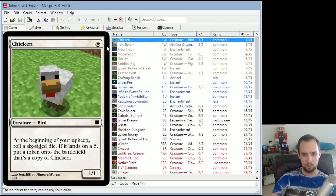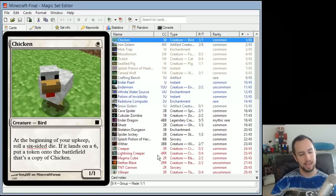Chicken is a 1/1 for 1 — pretty vanilla. At the beginning of your upkeep, roll a six-sided die. If it lands on a six, put a token onto the battlefield that's a copy of Chicken. It's like the chicken laying an egg and you're throwing the egg every turn. It starts off really slow but there's exponential growth — as you get more chickens, your rate of new chicken births goes up. Honestly, it's not a very good card, but it has some flavor to it.